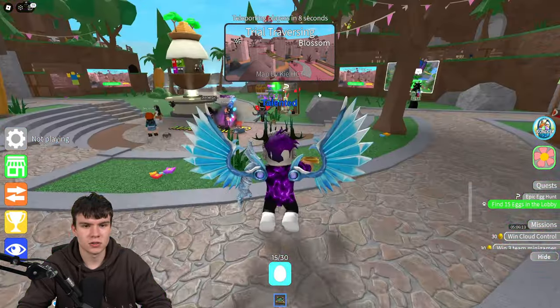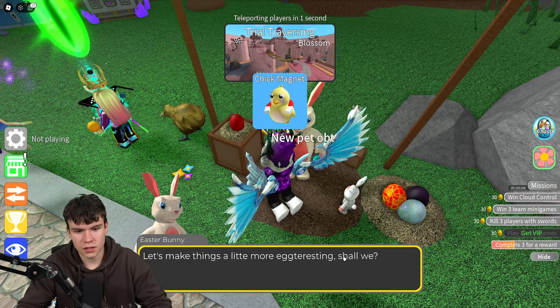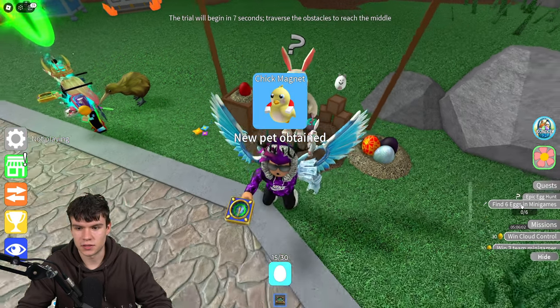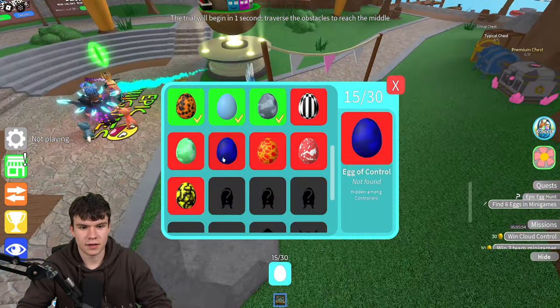Now that we've found all the lobby eggs, we need to speak to the bunny again. After talking to him, we now need to play some mini games and find six more eggs — there are another six eggs hidden within the mini game modes.